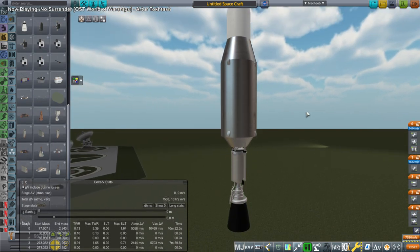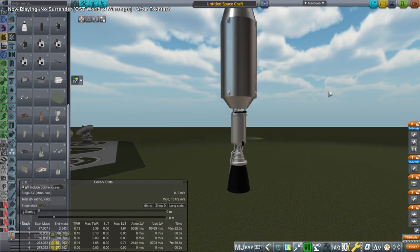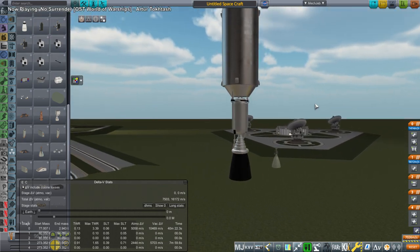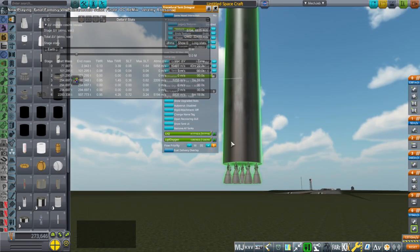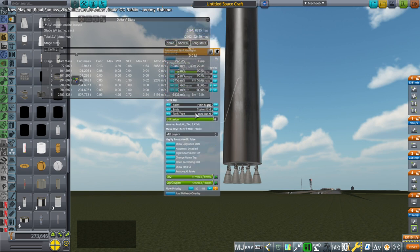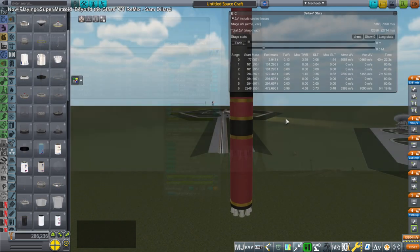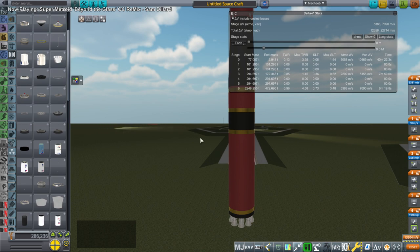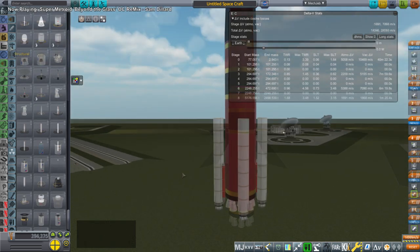Nuclear thermal rocket engines are huge compared to normal liquid combustion engines, so that is a downside. An upside is of course the better ISP, but we have to balance that out. In this case it did mean the lower stage had less burden, and I was planning on trying to reuse the nuclear stage — it would push the payload out to a transfer orbit and then recapture itself around Earth so it could be refueled. That was the plan anyway.